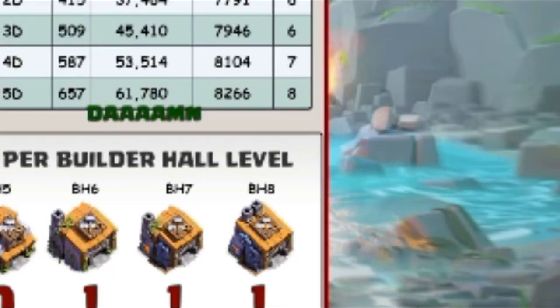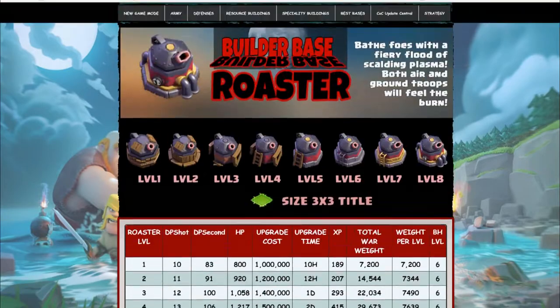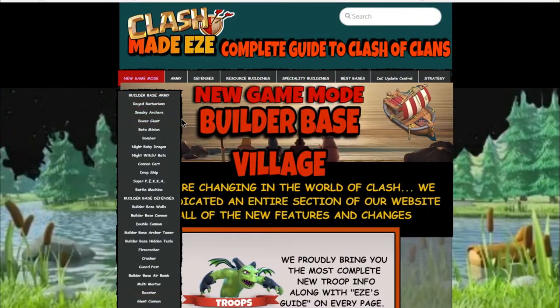This is how Supercell has responded to the engineer problem — they're now assigning a ton of base weight to both offense and defense on the Builder Base to try to level the playing field and eliminate these lopsided bases.